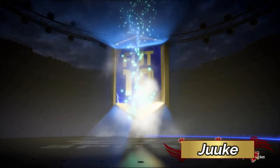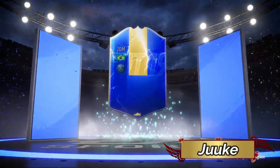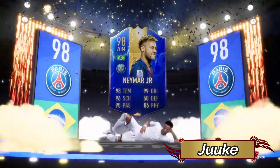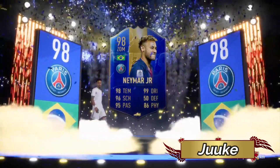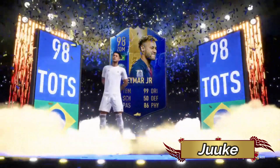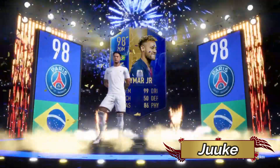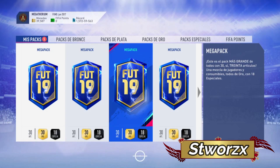I have some absolutely crazy packs for you so far this week. We're gonna start off with Juke — this isn't arranged from best to worst or worst to best, so just enjoy it. First up, Juke gets Team of the Season Neymar in a pack with 98 pace, 99 dribbling, 96 shooting, 95 passing, and 86 physical. That 86 physical is just so funny — he can be quite strong on the ball in his own way, but you know. That upgrade is really useful to have on someone like him with those stats. Absolutely crazy. Not bad for what I think was a 15k pack.